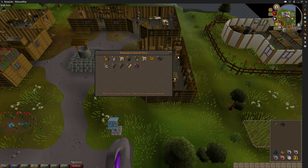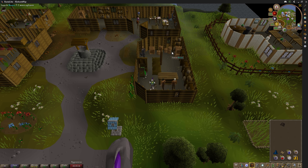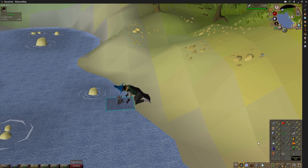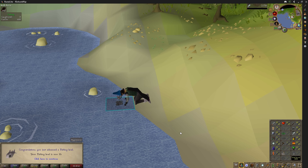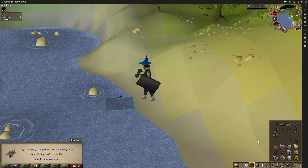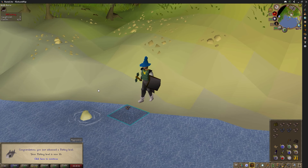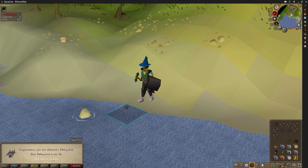Goodbye, faithful steel scimitar. Thanks for the probably 7,000 hobgoblin kills. We're moving on to the adamant battle axe now. Getting right into the fishing grind with a net, I noticed my experience bar was partially full. I looked at my fishing level and realized I'm already level 15 — all from the evil bob random event. That's exactly the fishing level required to catch anchovies, and we've already caught some. Accidentally completed a chunk task before I even knew it existed, and got level 16 for good measure.